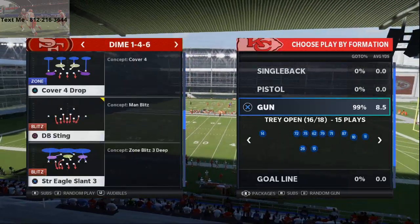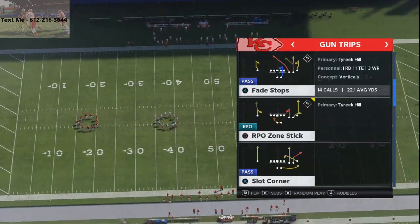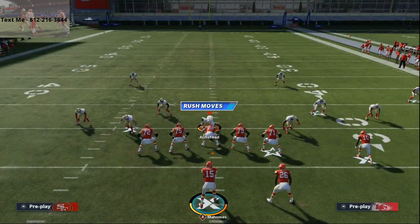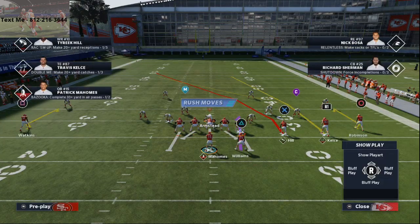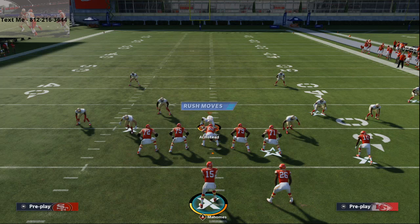I'm going to show you how to beat it for a one-play touchdown. If you're just checking out my channel, go ahead and hit subscribe, and I also want to encourage you to join my channel Discord — that is the best way to stay up to date. We're using Fade Stops from the Arizona Cardinals playbook, which I've said is the best offensive playbook in Madden. You can pick up my entire competitive guide on this playbook — the link is in the description.